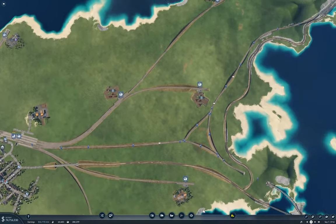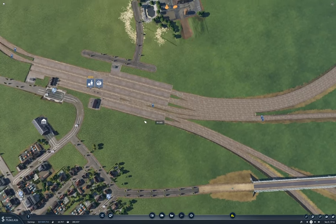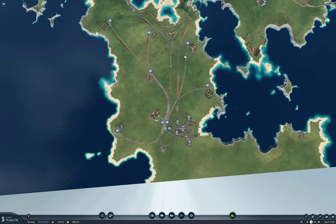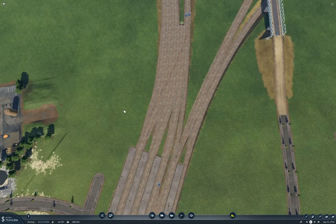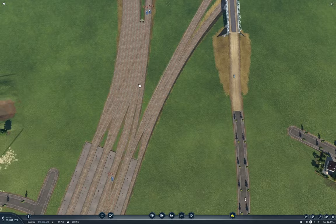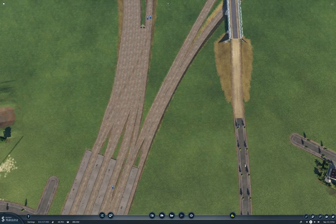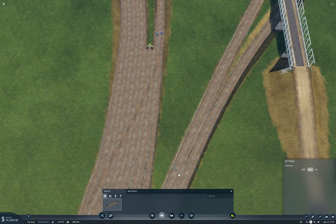How am I going to get the trains all on the right tracks and from where? I need another track which comes across this way. Okay, that's not going to work.